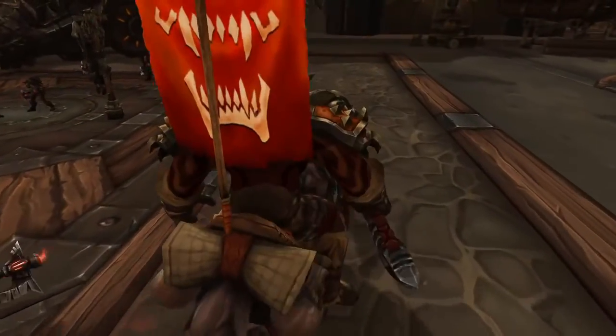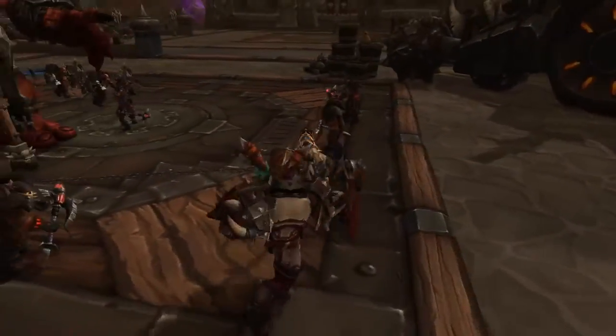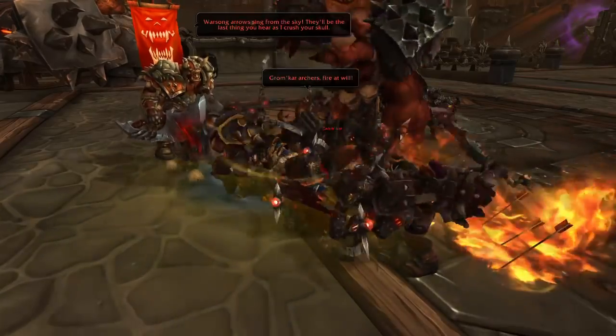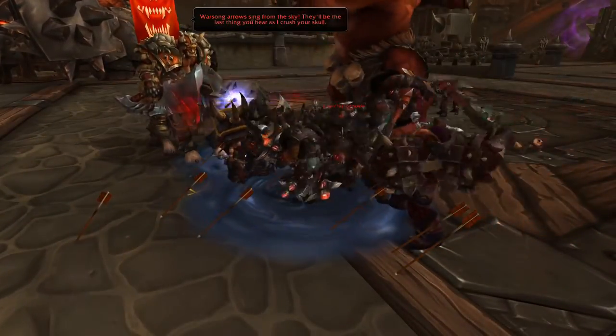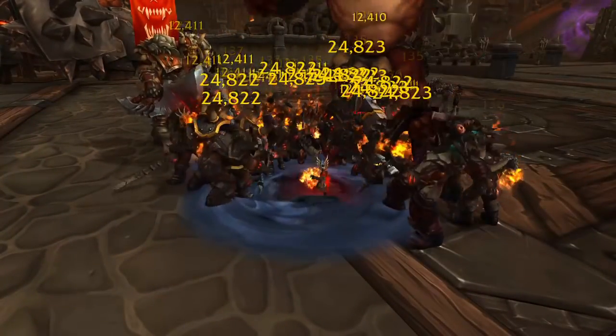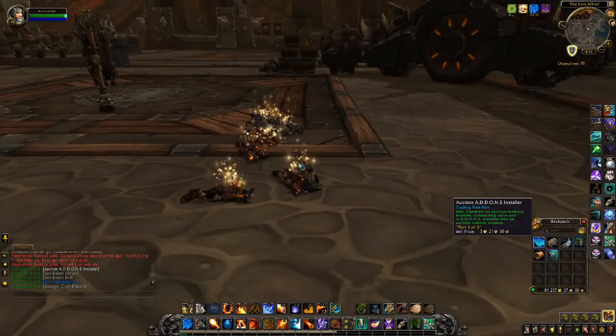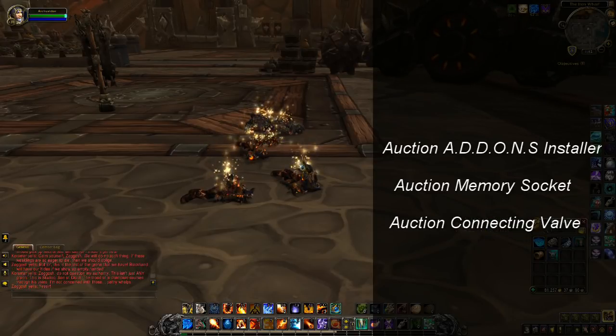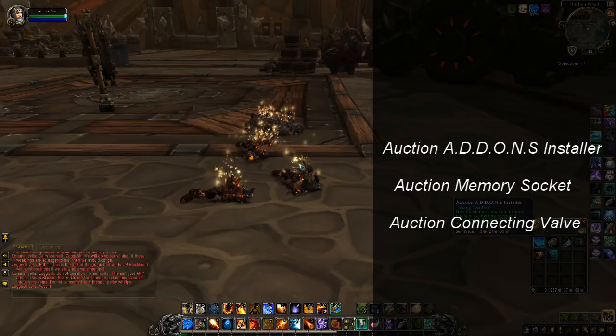So why would we do this farm if the gold per hour is lower than the Seat? It turns out there's a really good reason. Unlike the Seat, valuable items drop quite regularly in this dungeon, usually from the first boss. I'm not talking about transmog — some YouTubers have claimed you can make 150,000 gold per hour from transmog here, but I don't believe a word of it. What I'm talking about are components of the Garrison Auction House, which sell for at least 3,000 gold and sometimes up to 5,000. You'll always get at least one of these components before instance lockout, so I'd put them up one at a time on the Auction House.